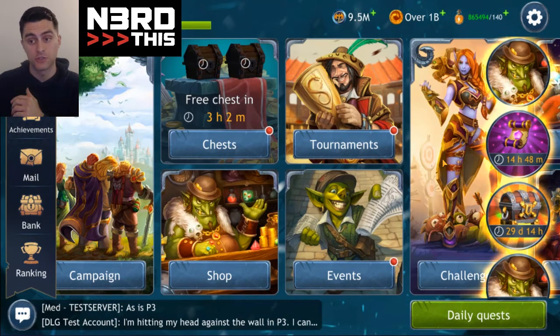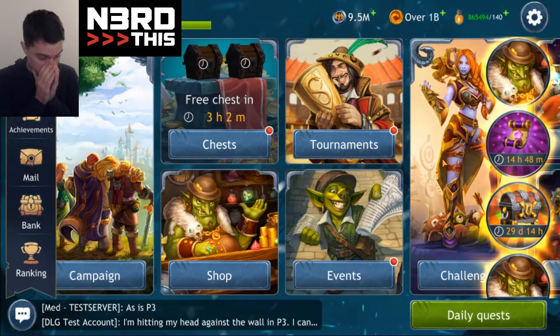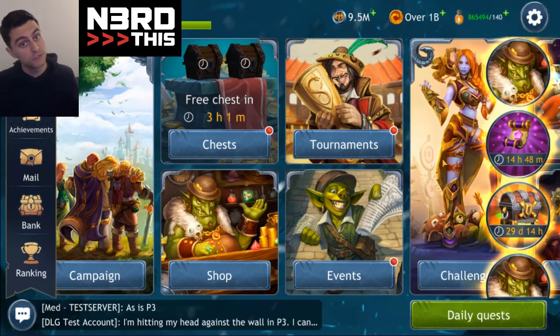Also with tournament, you get less points lost for losing tournament fights — you're only going to lose 12 points on a loss. This means you can climb faster than someone can knock you down. Sometimes you end up with a couple of people at the top who don't seem to be working as hard at knocking each other down, but this helps you make progress even when exchanging. They also fixed a lot of sync errors in tournaments — I know people were really frustrated losing points and tickets, so I'm glad they worked on fixing that.